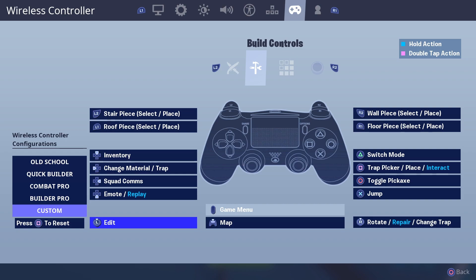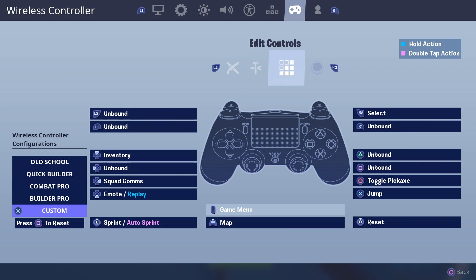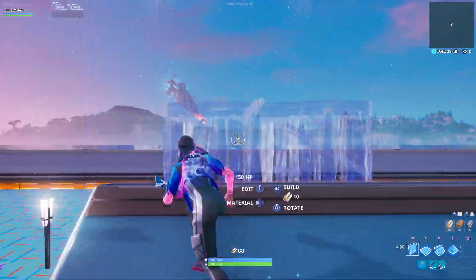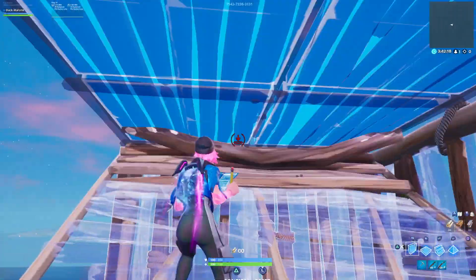Esta configuración también tiene triple edit. El modo de cambiar rápido está en el triángulo para que lo puedas hacer instantáneo con tu dedo. La trampa la seguimos teniendo en el cuadrado. Lo único que realmente cambia es que pasamos el pico al círculo, el cambiar modo al triángulo y el edit al stick. Seguimos teniendo triple edit: confirmamos con triángulo, editamos con el stick izquierdo y reseteamos con el stick derecho.